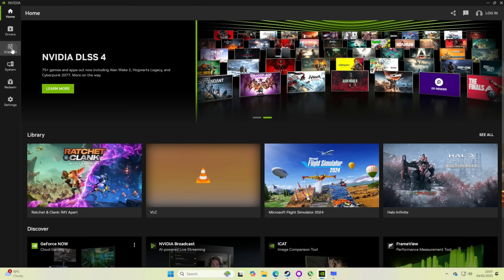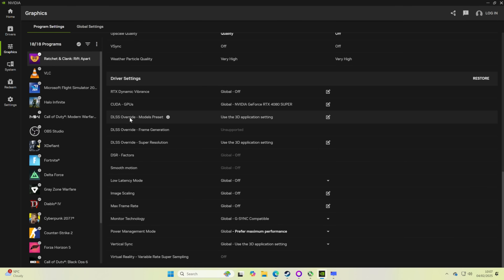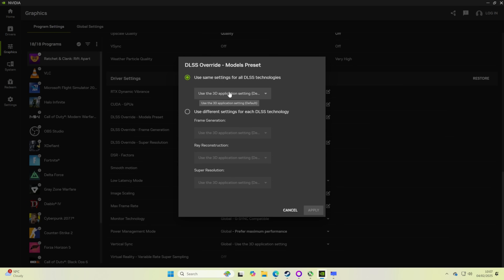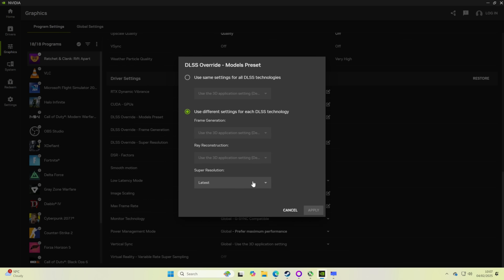To enable DLSS4, go into the graphics settings, find your game — I've got Ratchet and Clank: Rift Apart — and come all the way down to driver settings. Find 'DLSS override model preset.' At the moment it's set to 'use the 3D application setting,' so the game does what it wants. Given that Ratchet and Clank comes with DLSS3, that's what we were testing with. Click into this and rather than use the 3D application setting, select 'latest.' This gets us DLSS4 with the new transformer-based AI models.